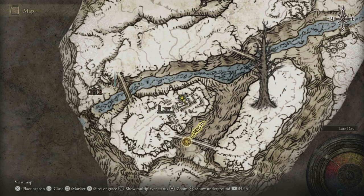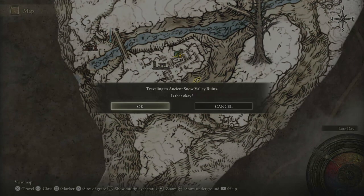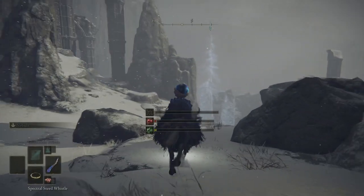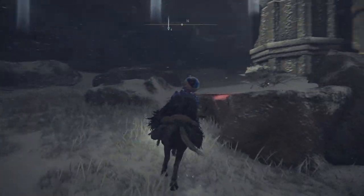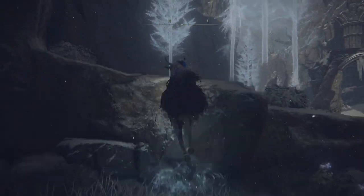We start from the Ancient Snow Valley Ruins Site of Grace. From this point just follow the path that I'm going — we're going to climb up this kind of wind area that can take us up. Just follow the path.